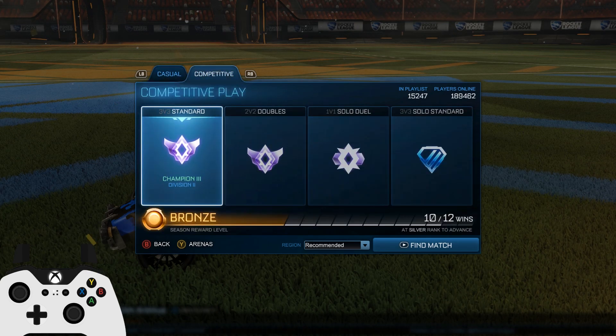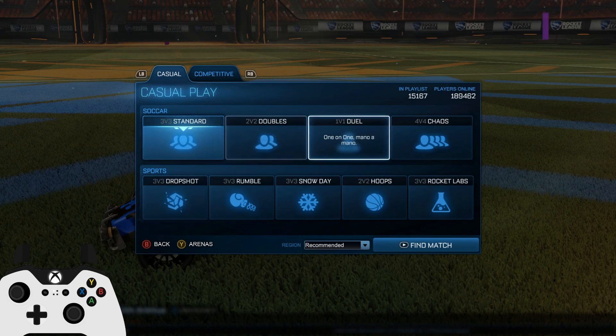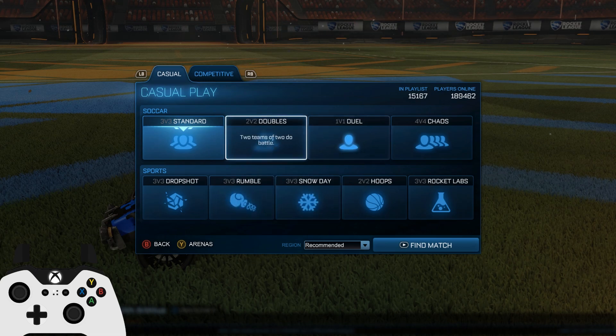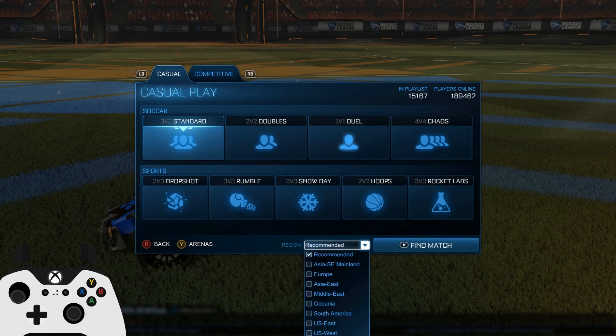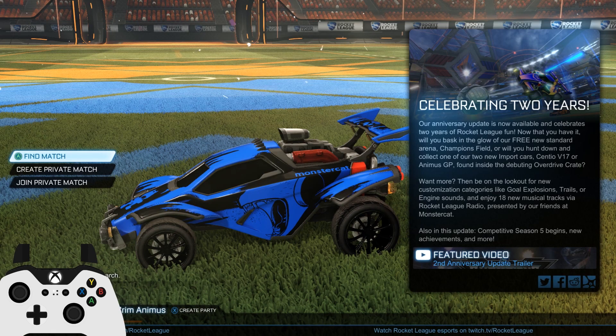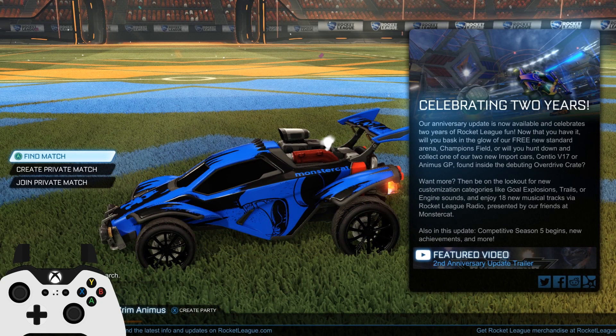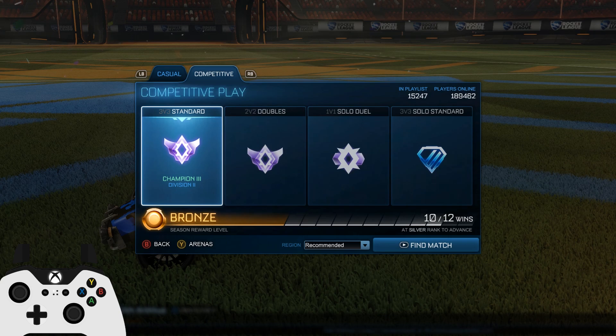The next thing is the new interface along with the new season rewards. I like this interface a lot — way better than the old one sitting on the right side. It's more futuristic and modern; it just makes more sense. I also like how they added a 'recommended' region option, so if you get good ping on both east and west servers, recommended will just give you good servers without having to deal with bad ping.